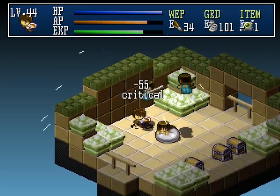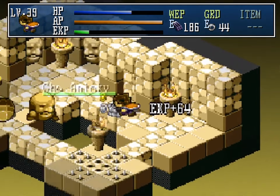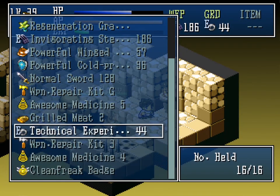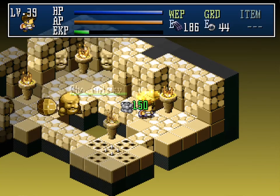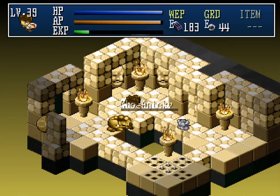Only a few late-game bosses and the challenge dungeons that demand the player empty their inventory require more than running in swinging. Using extra inventory slots to stock up on medicine remedies any danger. I expect a similar progression would occur in all three difficulty levels. I'm just glad to avoid much frustration.